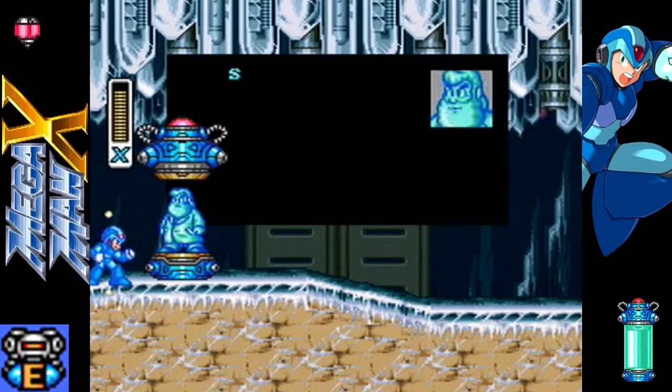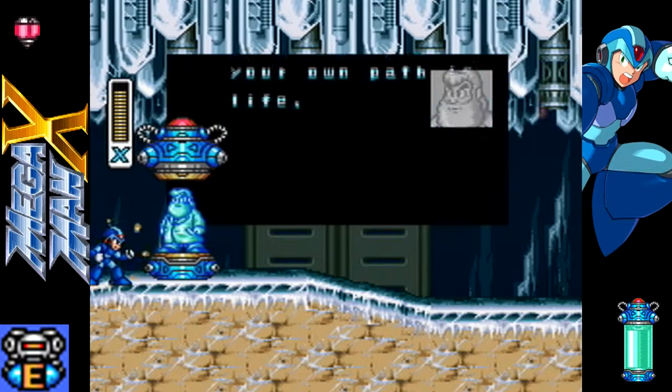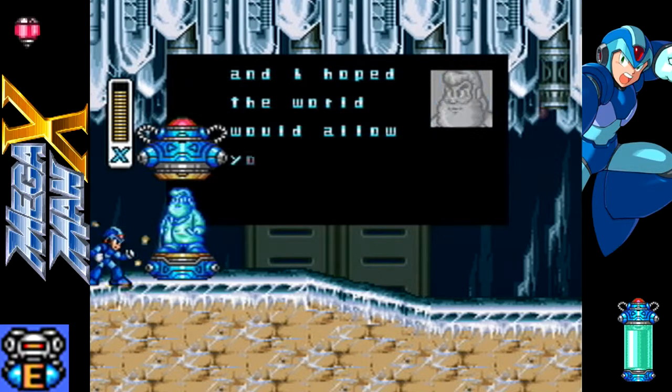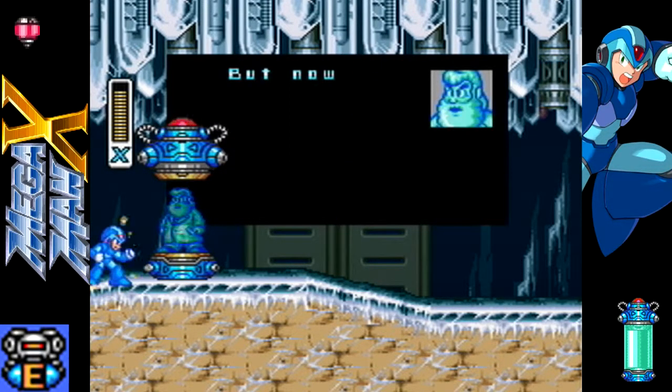But here is a Dr. Light capsule. These are how you get your armor parts. And Dr. Light, for you Mega Man aficionados, is the one who created the original Mega Man, and also Mega Man X. Whether or not Mega Man was killed before X, or this is a modified version of Mega Man, I honestly do not know.